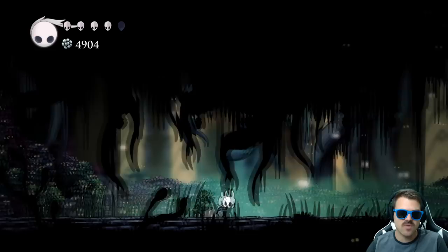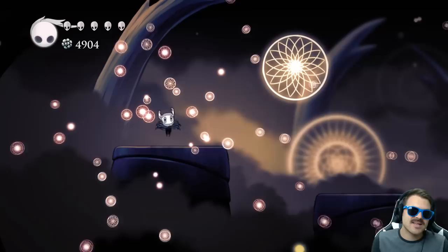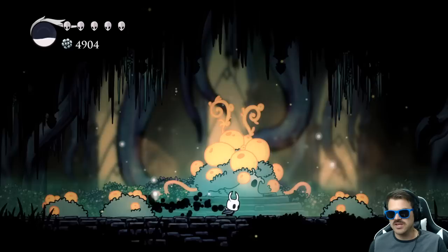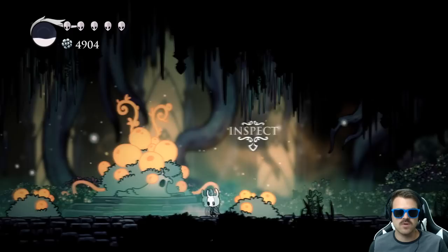If we press on with the game and come back here later, let me show you what happens. Let's say we go ahead and get to one of the dreamers. What's gonna happen is we can go back to the Moss Prophet once this is done, and the infection will start spreading at this point. Making our way back, you can see they are completely overtaken by the infection. The corpse of a mossy vagabond overcome with infection — they were here until the very end.